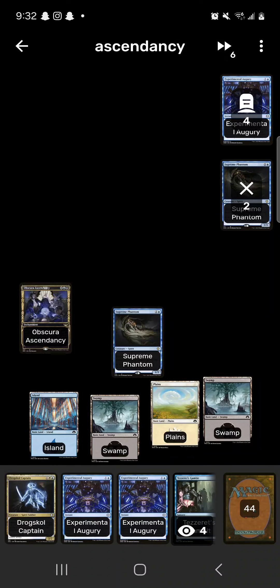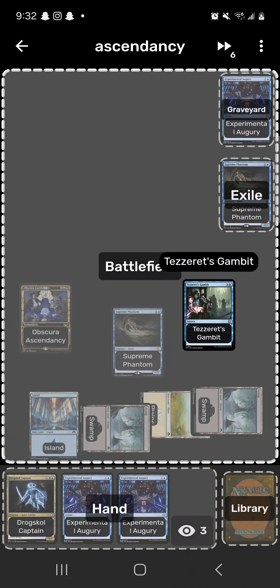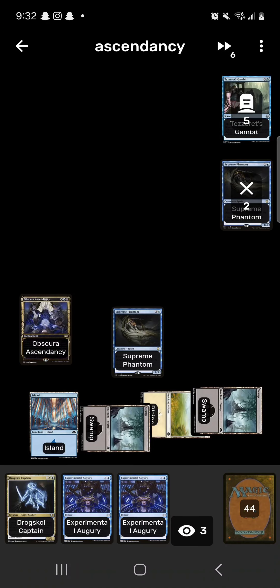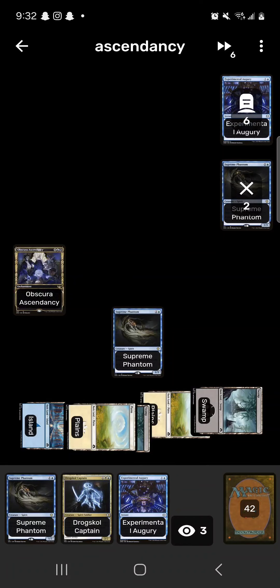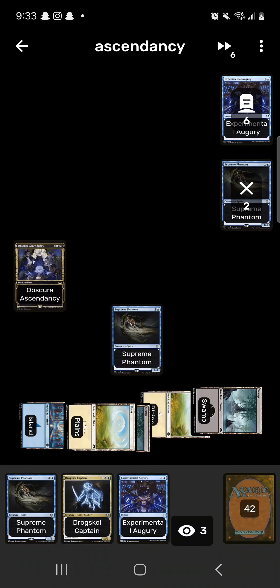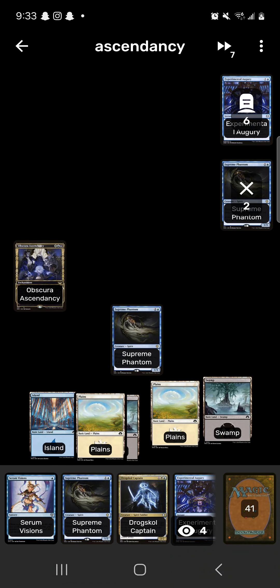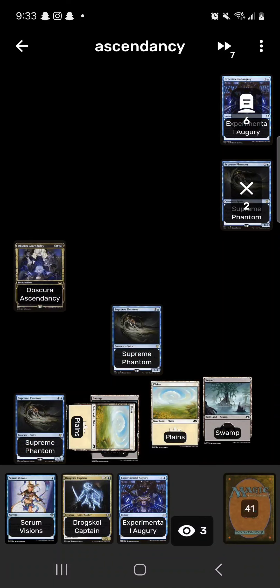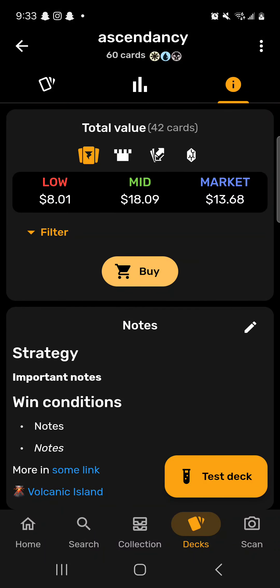Turn six: Tezzeret's Gambit paying two life — Ascendancy goes to four counters, draw two cards. Play a Plains for turn. Cast Experimental Augury, proliferate — it's at five counters. All spirits get plus three plus three, so effectively plus four plus four. Swing in with the two 1/1 spirits which are now 5/5s and the 1/3, all with flying — that's 15 damage to the face. Next turn run out Captain so they have hexproof, then swing in with a board of 6/6s.